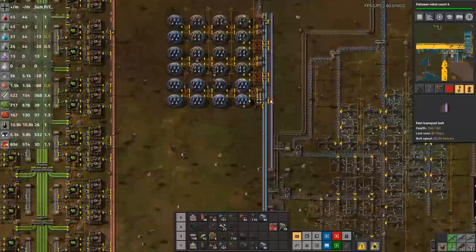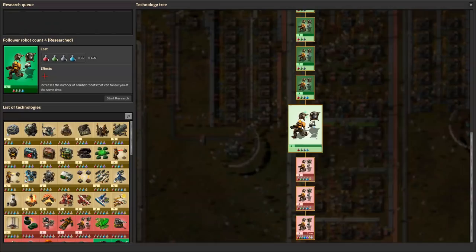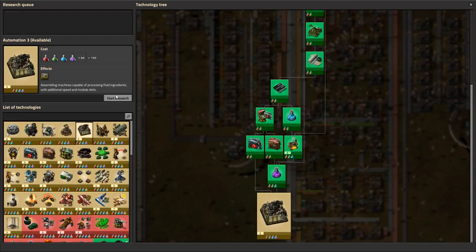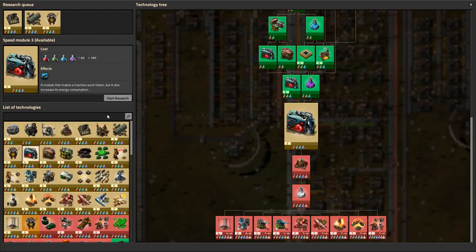Science is still not going fast enough, which is silly because it's all ratioed out. It's just the other sciences — the purple, the blue, etc. — have had more chance to buffer. Automation 3 will give us faster assemblers. Logistics 3 will give us faster belts. Worker cargo size plus two will let our bots carry more. We'll get the faster, bigger and better speed, productivity, and efficiency modules, and we'll make the trains brake better.